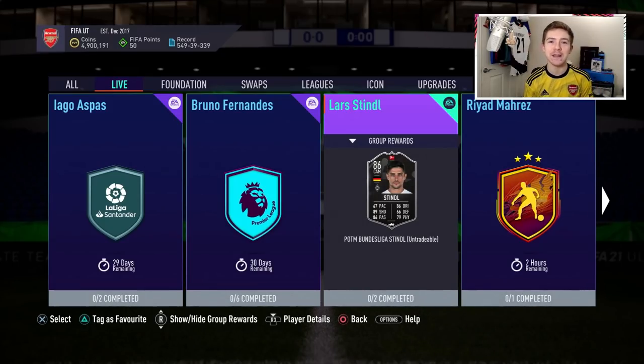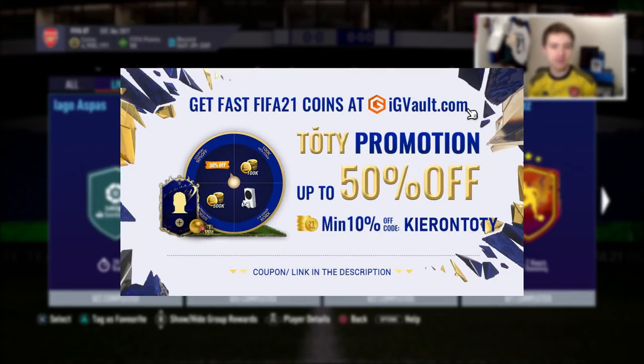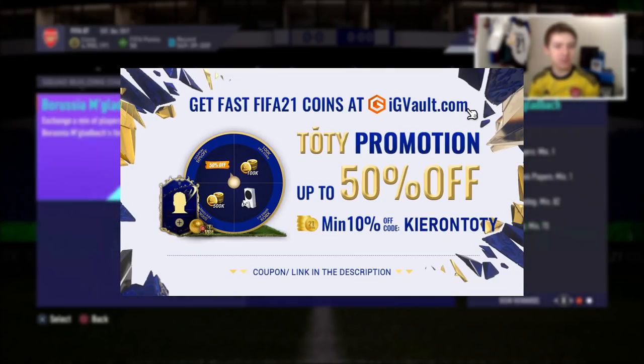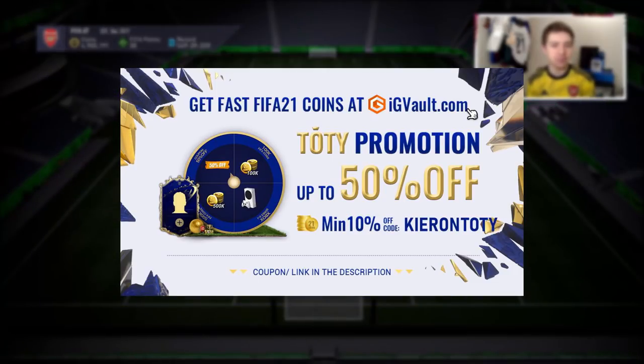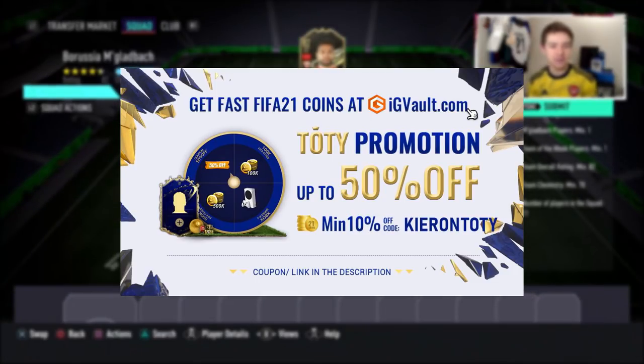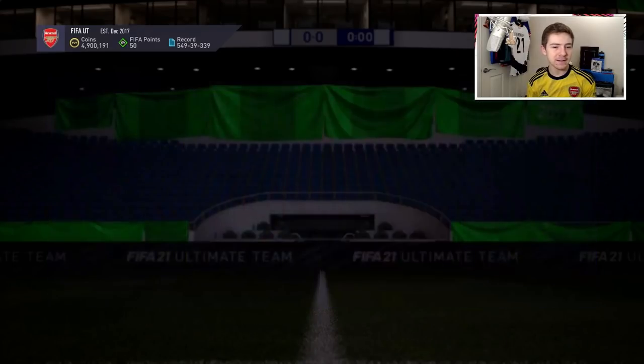We're going to try this item out today. If you need some coins to improve your Ultimate Team, then check out my sponsor — there's a link in the description — igvault.com. If you use the code Kieran you'll get a nice discount, and if you use the code KieranTOTY you'll get an even bigger discount throughout the Team of the Year promo.